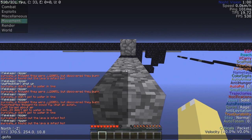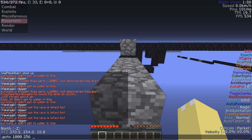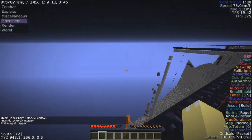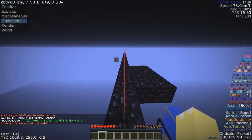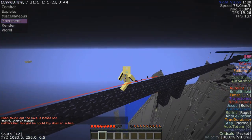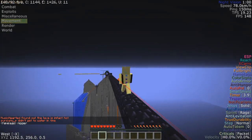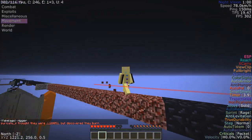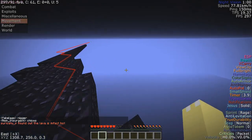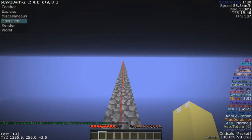Say coordinates one thousand, two fifty six, zero — there you go, Baritone knows the path towards it. I found this path; I never would have been able to find it without Baritone. It teleports me a little bit because I'm using rage sprint and I'm looking back, which is weird.